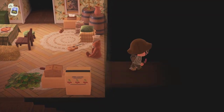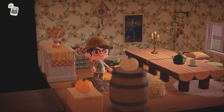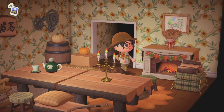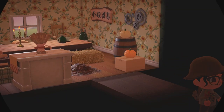Let's check out this room to the right. Oh, a dining room — I like it. She's used the same wallpaper as the other room and she has the two log tables pushed together. I love her mixed seating — it looks really good. She has that fireplace from Turkey Day, which looks really, really good. I love it.